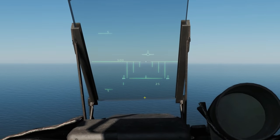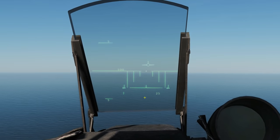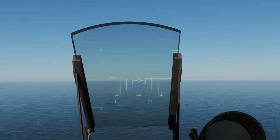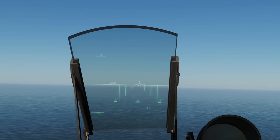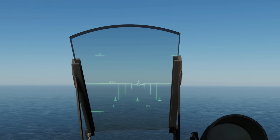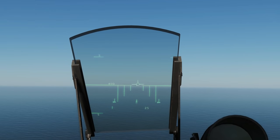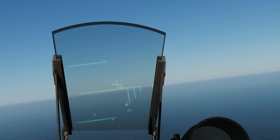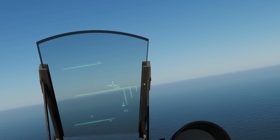Otherwise it's going to look basically the same. Let's head towards that waypoint. You can see it getting smaller — we're about one kilometer away now — and it's going to disappear, meaning we're on top of the waypoint, and we'll switch to the next waypoint.